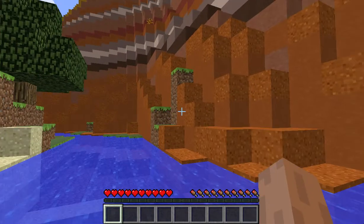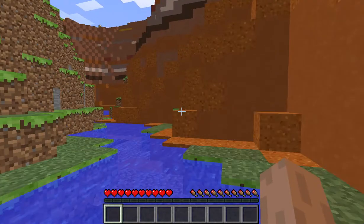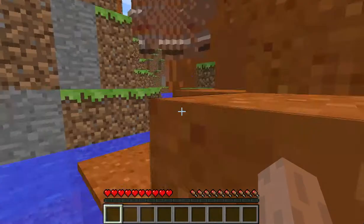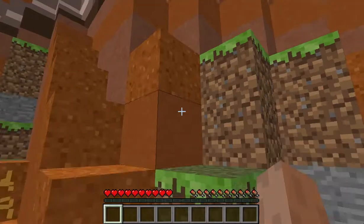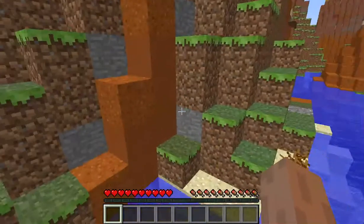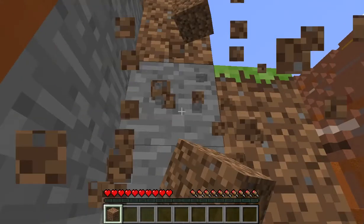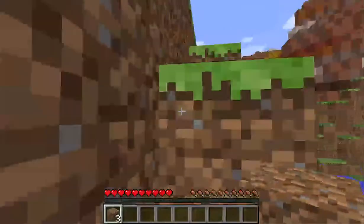One thing to keep in mind is that if you fall into something like a river, you need to swim. The way you do that is hit the W key and the spacebar — that keeps you afloat. Otherwise if you spend too much time underwater you drown. So I'm going to make my way up to the top and I may have to do a little bit of digging to reshape the earth and get around.